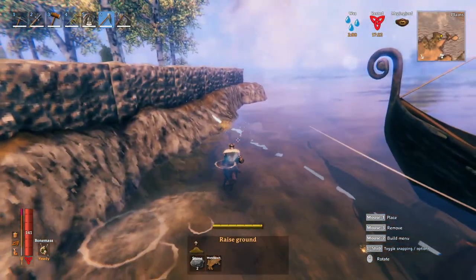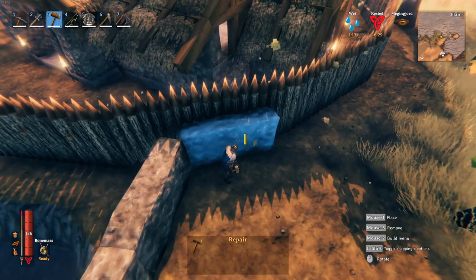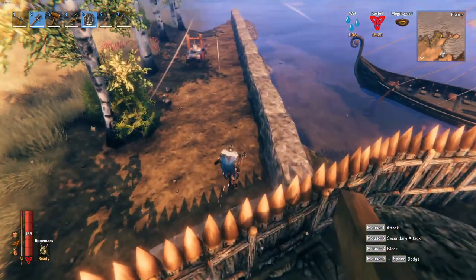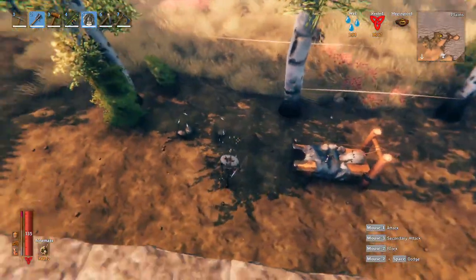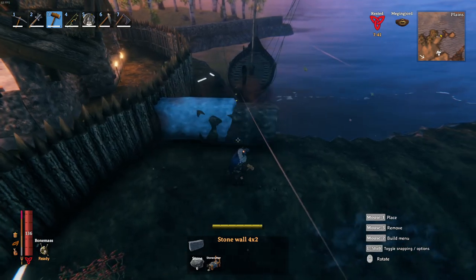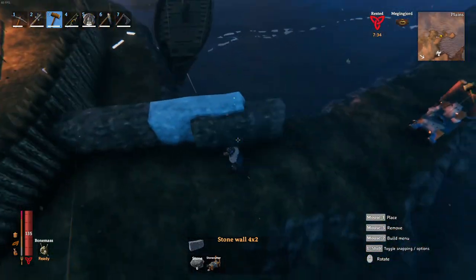We can put this up a little bit more to fully support the stone on top of this raised area. There was a little opening — I wanted to make sure nothing could get through. I don't know how many hit points are in the stone, but hopefully this will stop fullings or anything else from getting access. It's starting to get a little late but I think we can get some more done.